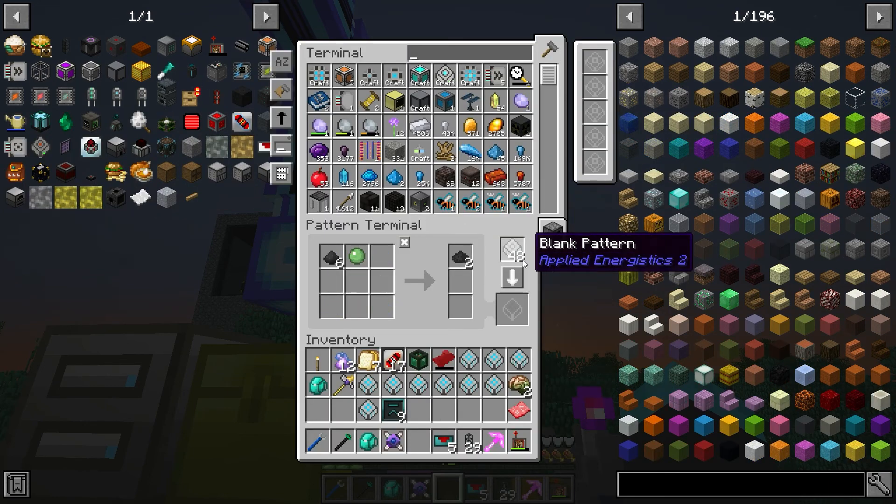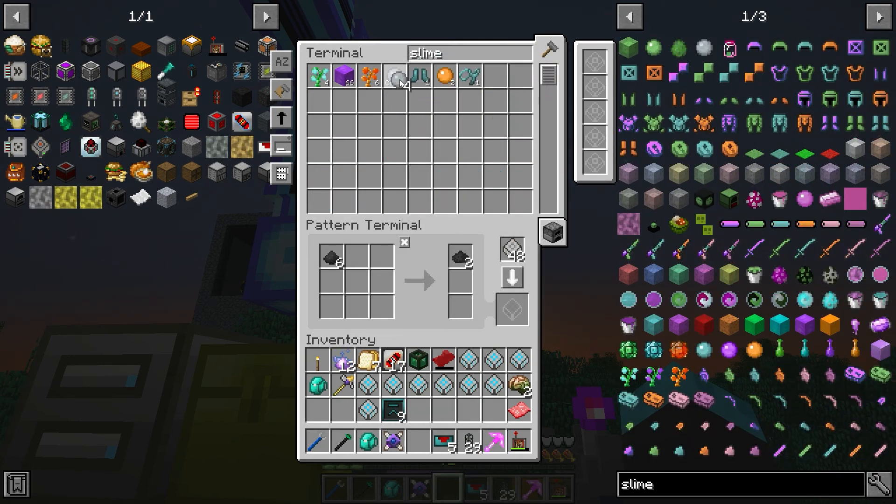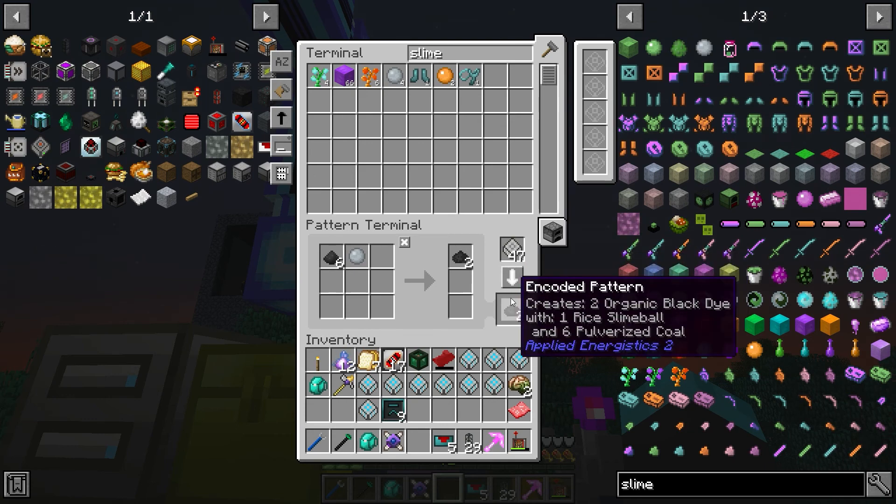We can also use eggs but we're going to use slime — the slime that is made from the rice, because we know how to make that. One of those makes two of those — fantabulous.